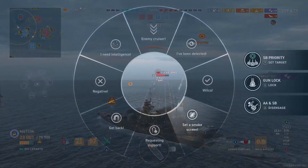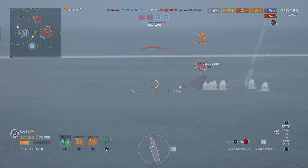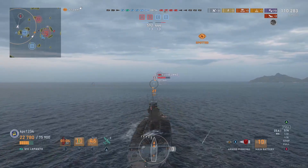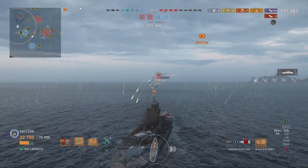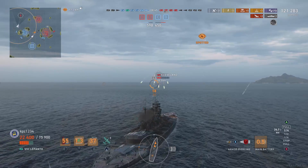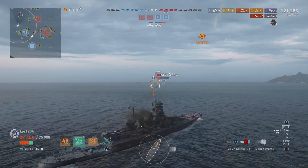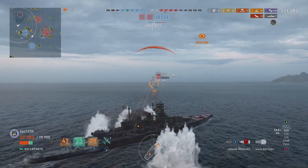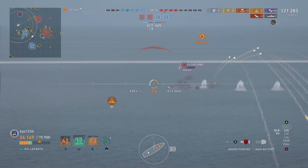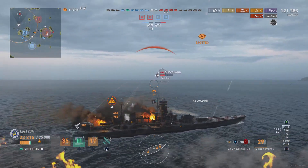On the minimap you'll start to see my teammates let me down. I thought we had the match in the bag — we've only lost three ships, the enemy team has lost five. I just punched the Cleveland very hard in the face and I think I can take him out before dying, but I have to be smart. Using another heal here, turning to get the last turret on target — he can set me on fire from any angle, so I might as well do maximum shell output while I still can.